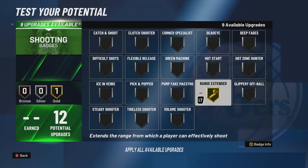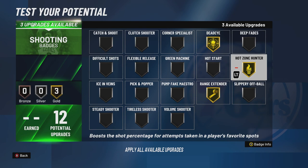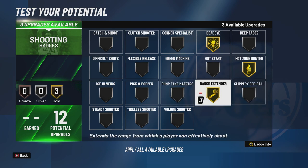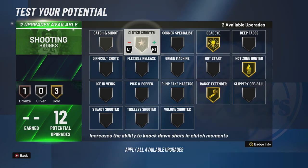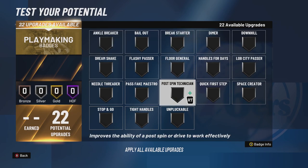For shooting badges: range extender gold — I know that's cheating for Westbrook, but he has made some bomb threes; we all remember that game winner against the Nuggets. We want to be the best shooter possible with our low three-point rating, so gold range extender is a must. Deadeye gold — Westbrook has made shots in the face of opponents. Odd-Zone Hunter gold — opens up the green window. And volume shooter, because Westbrook is a volume shooter who takes tons of shots. A lot of people say he's clutch, so you could also do clutch shooter — it's up to you at the end of the day.